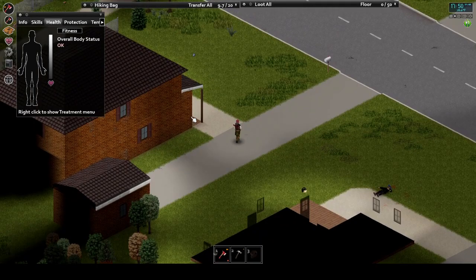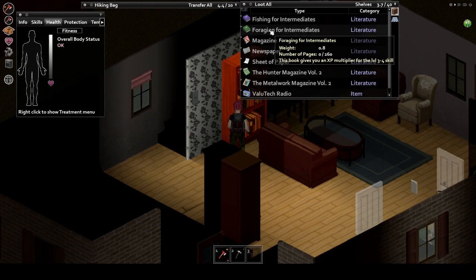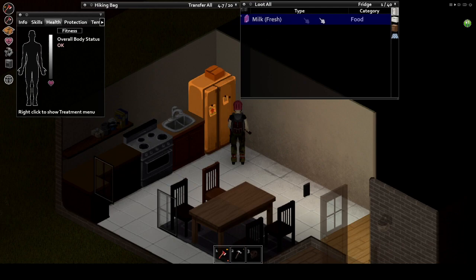Bookshelves, typically found in living rooms, bedrooms, or home offices, will spawn literature related goods. You'll typically find books, skill books and magazines, newspapers, to more rare comics or the very uncommon hotties magazine. Search here if your character is suffering from mental related moodles, if you just need to add a skill multiplier, or you're looking for one of the skill recipe books.